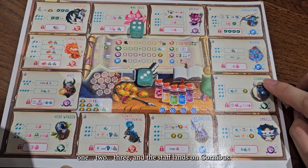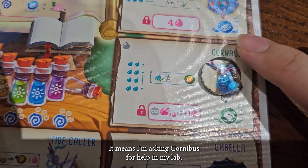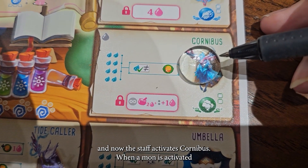This allows me to move the magic star three spaces — one, two, three. And the star lands on Cornibus. It means I'm asking Cornibus for help in my lab, and now the star activates Cornibus.